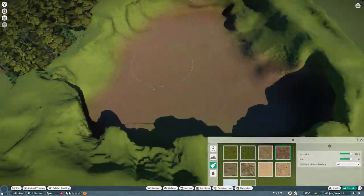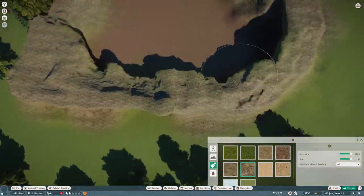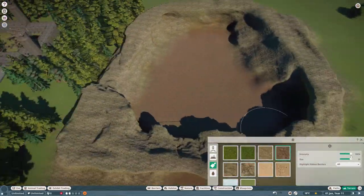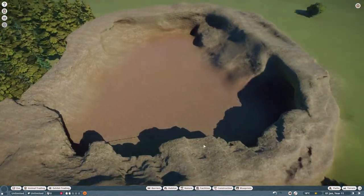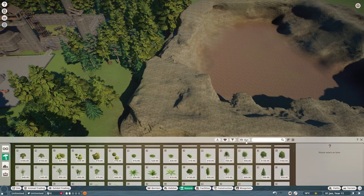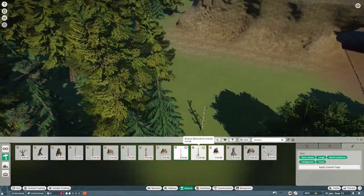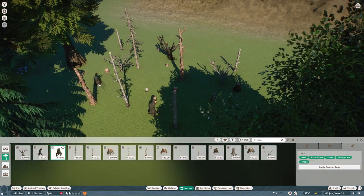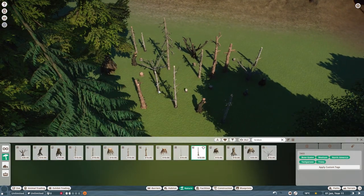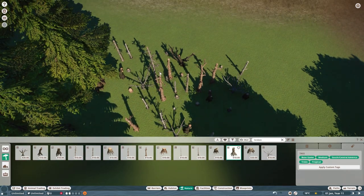Once I was quite happy with the rough shape, I started coloring it in with the texture tool. I wanted the middle bit to be quite heavy soil, quite dark and barren because it's got to represent the elephant graveyard. The outside is all rocky, but I've tried to mix smooth rock and rough rock so it has a bit more texture to it. For trees, I wanted to use all of the dead trees essentially because this area is a barren wasteland.